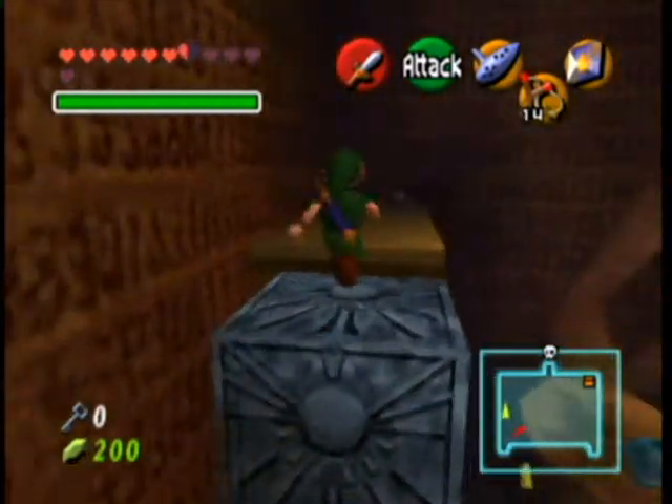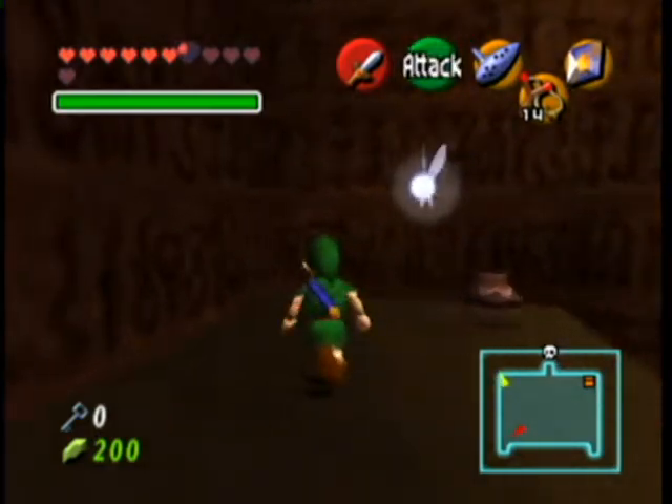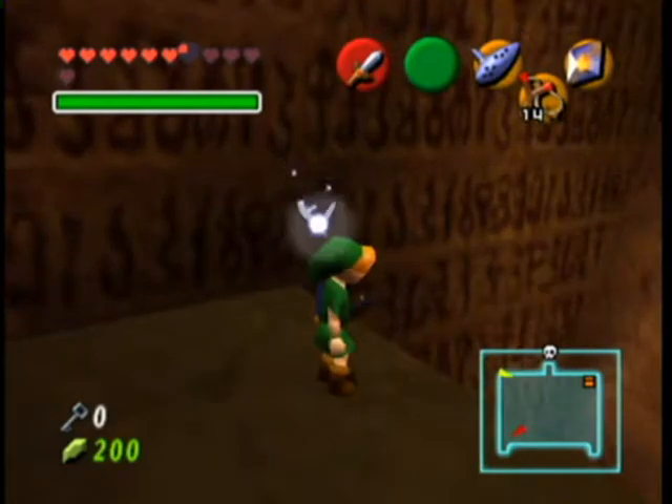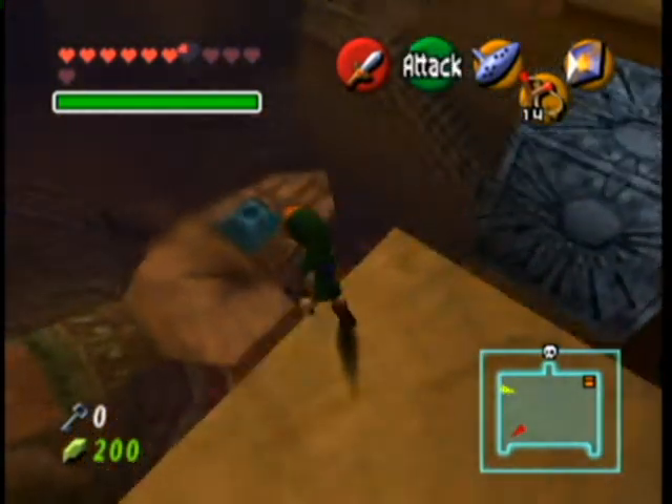Now let's get over there. Yep. And the flying pot. Yeah, magic. And DQ seeds. Alright, we can jump to that hand now. Yay! Nice jump. And that's what I need that little mini box for.